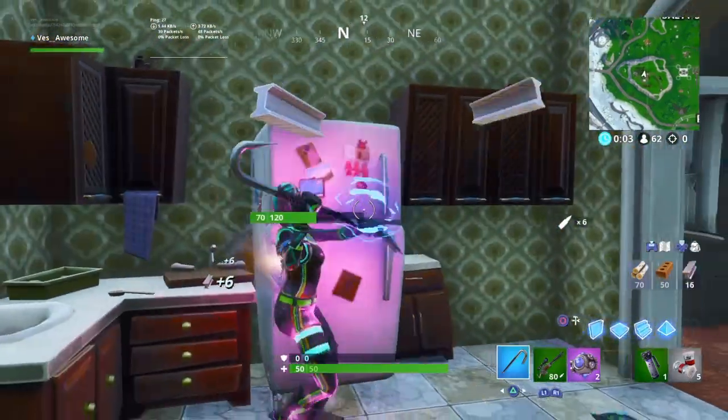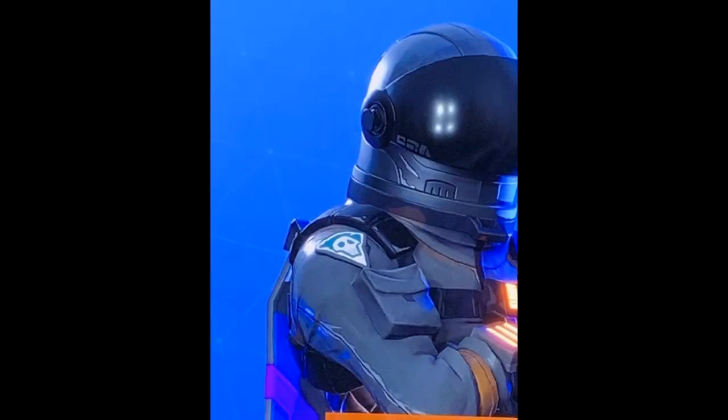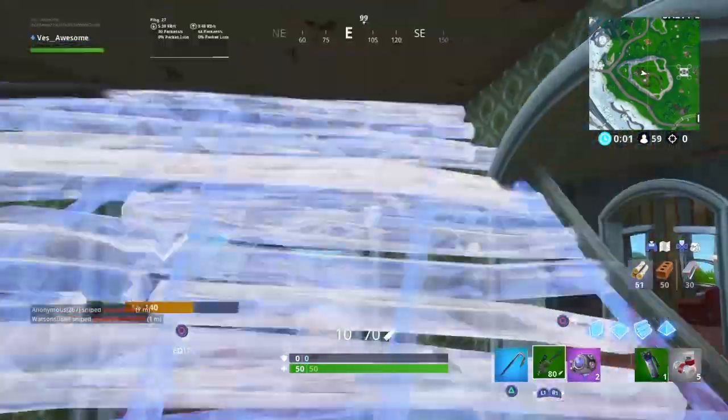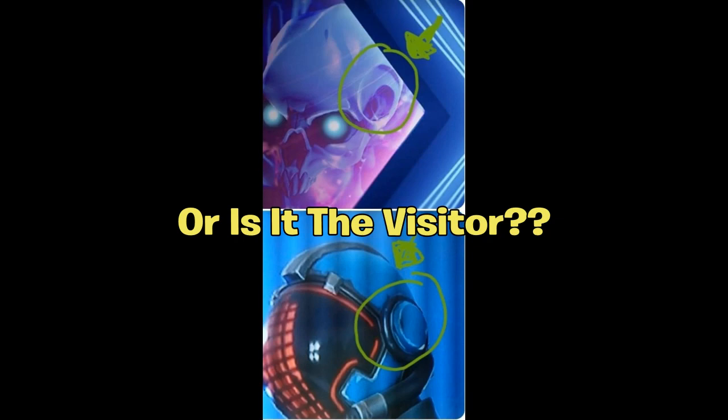The next easter egg comes from Happy Power — he posted a skull on Dark Vanguard's arm. Could this be the skin's actual face? If you remember the Dark Vanguard skin from Season 3, all the astronauts from that battle pass got a style where the helmet comes off, except for this one. So could that skull be Dark Vanguard's actual face?